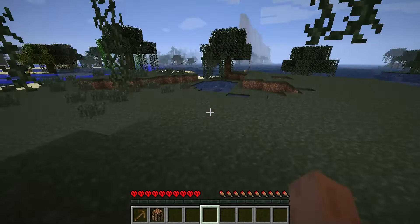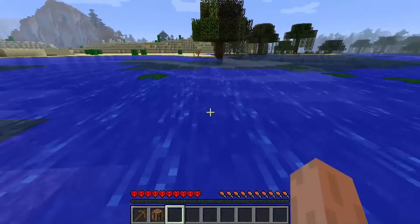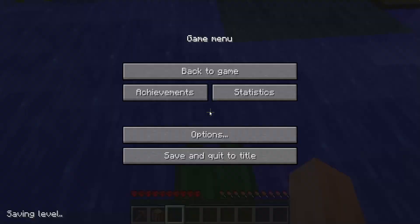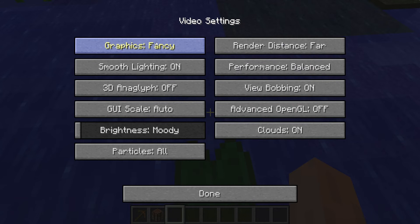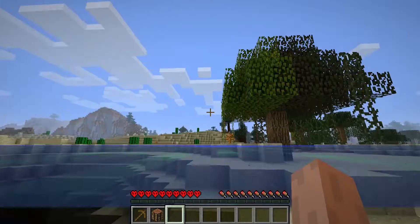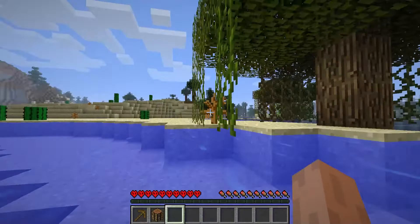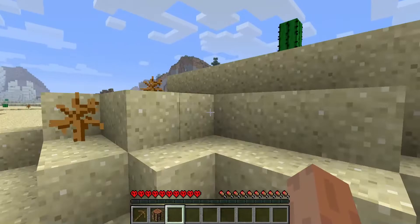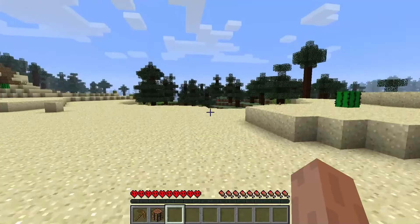How can you see your achievements? It should be really easy to get achievements on this because there's barely anything you can do. Is there a way to turn on smooth lighting? I might drown, so I'm going to sit on this lily pad. Oh yeah, look at it — is this the old textures? I do actually know some of these textures because I used to play in 1.12, but it was 1.4 in Bedrock, which is 1.12 on Java.